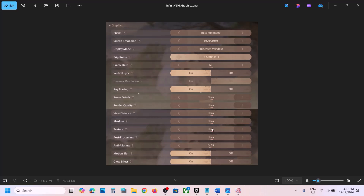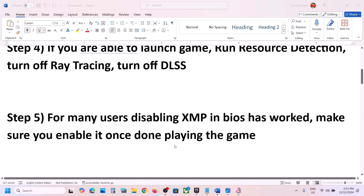Go to Graphics Settings and turn off ray tracing if it is on. Also turn off DLSS if you are using it. If the preset is set to Ultra, lower it to High or Medium. If the resolution is set to 4K, try 1920x1080 or even lower. Turn off Dynamic Resolution. Lower the graphics settings, apply the changes, and check the performance.